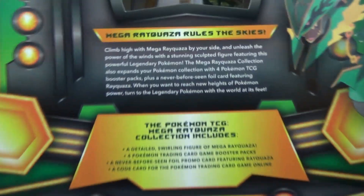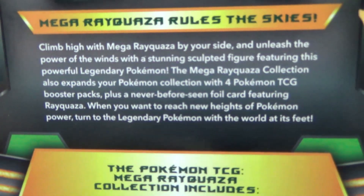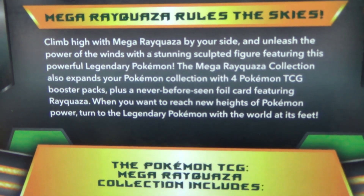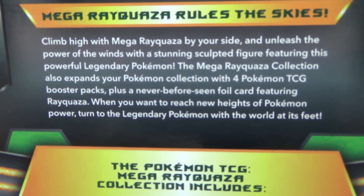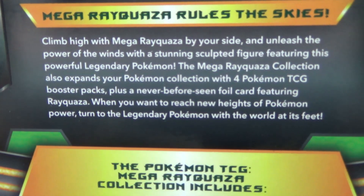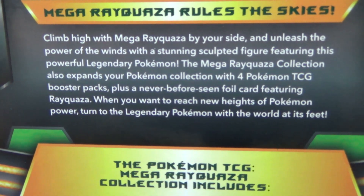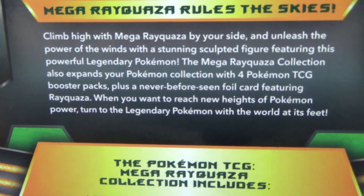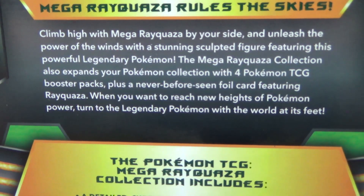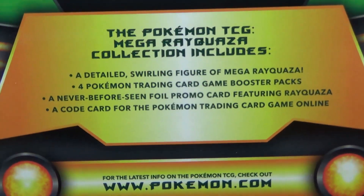Take a look at the back here real quick. Mega Rayquaza rules the skies! Climb high with Mega Rayquaza by your side and unleash the power of the winds with a stunning sculpted figure featuring this powerful legendary Pokemon. The collection also expands your Pokemon collection with four booster packs, plus a never-before-seen foil card featuring Rayquaza. Looks like there's a code as well, perhaps for the promo card.